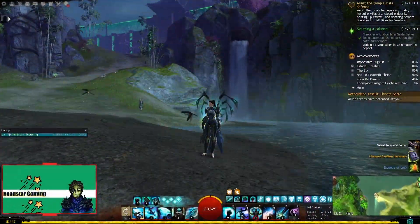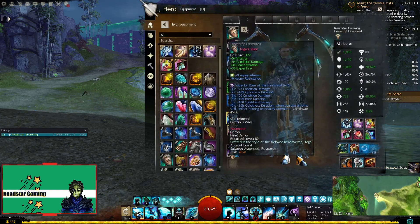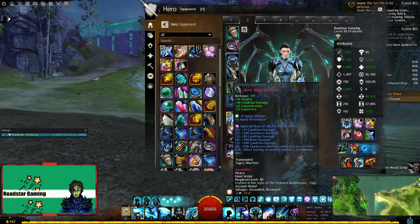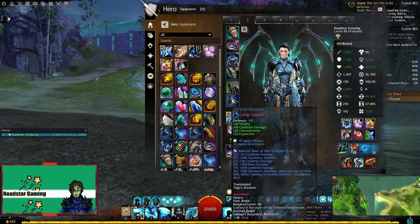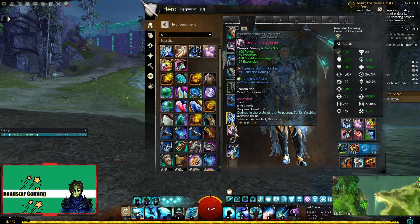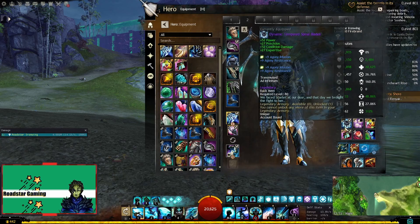And we are at the fashion gameplay section now. Let's start with the armor. The headpiece is hidden, mist shard shoulders, ice river chest, running slayer gloves, mist ward pants, and elegy boots. The weapons are Frost Fang with Favor of the Colossus for the main set and Laneline Scepter for the secondary set. The back item is Dynamic Tempered Spinal Blades.